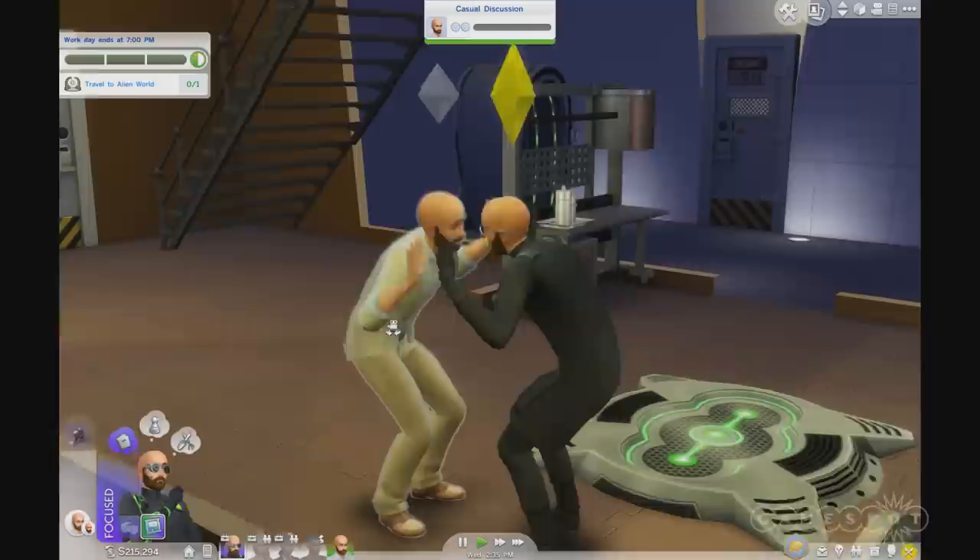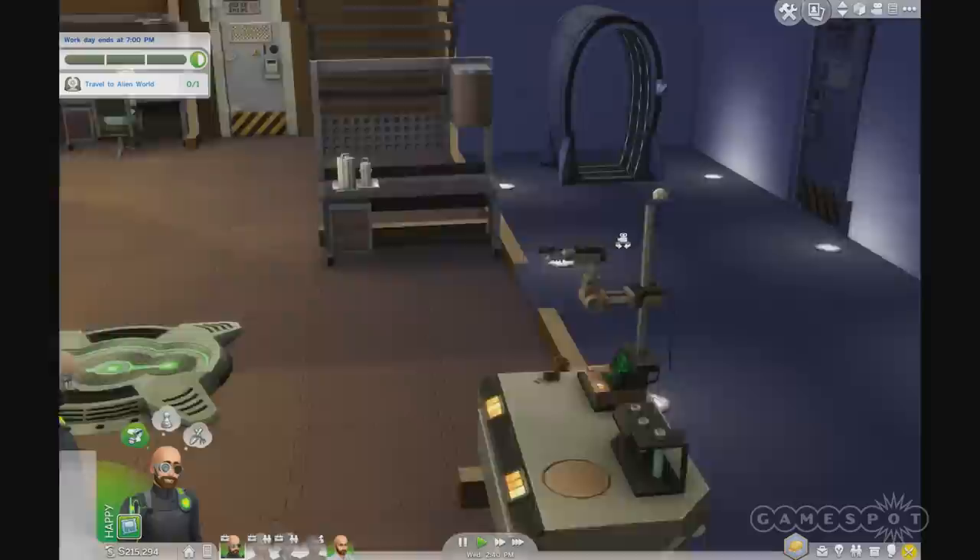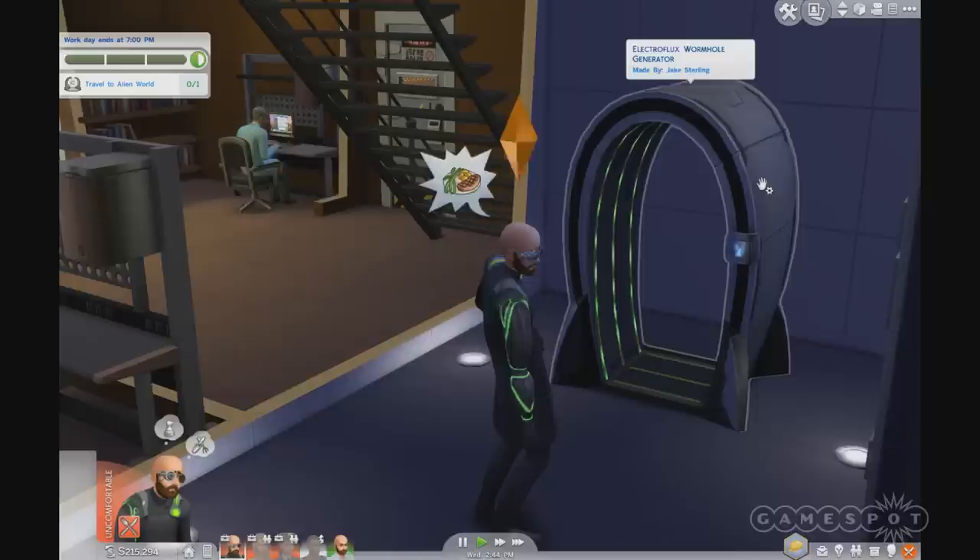Why don't we go ahead and check out that wormhole generator? It looks a little sketchy, but I'm sure we've calibrated it right. Let's go ahead and travel — see what happens. What's the worst that could happen? Just a limb or two. I'm sure we can grow those back.